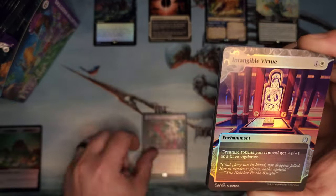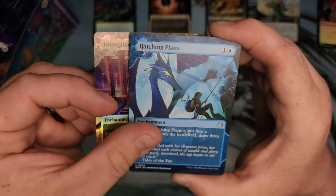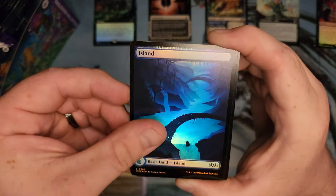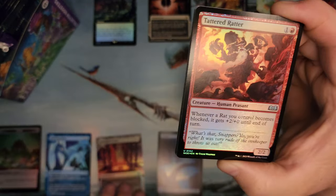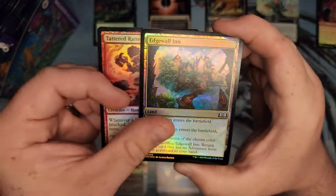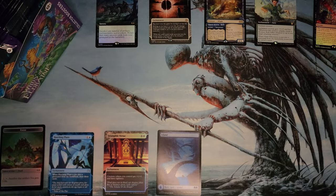The End. And we got an Intangible Virtue, Hatching Plans. The islands look a lot cooler in foil than they do regular — I'm not going to sugarcoat that. Tattered Radder, Edge Wall. Up the Beanstalk is one of the only uncommons that's actually... I don't know if it's worth anything, but I've been hearing about it, so it's got to be doing something.